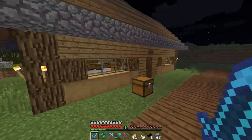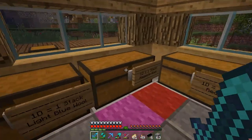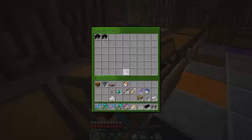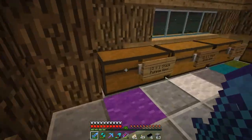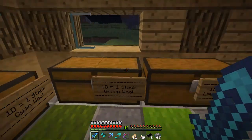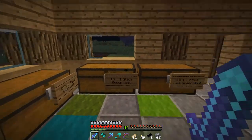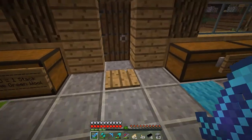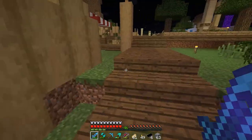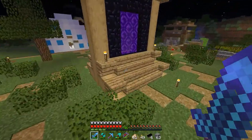There isn't anything new at spawn other than my wool shop right here. Let's see if someone has bought something. No one seems to have bought anything. These three slots are empty because I just found the desert, so finally we can get cactus for green dye and stuff like that.